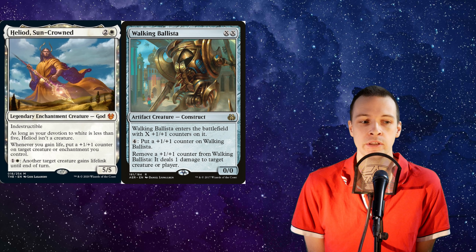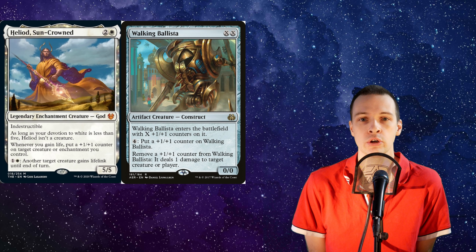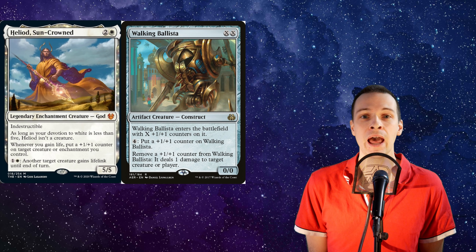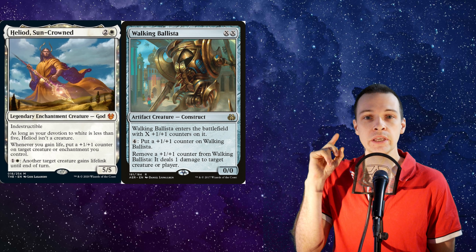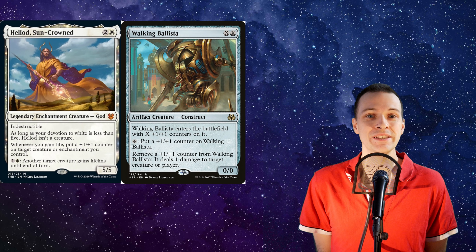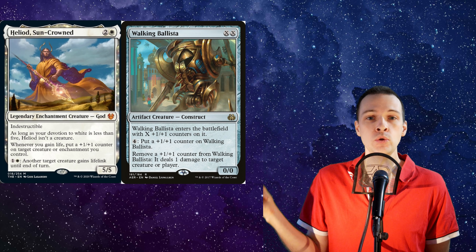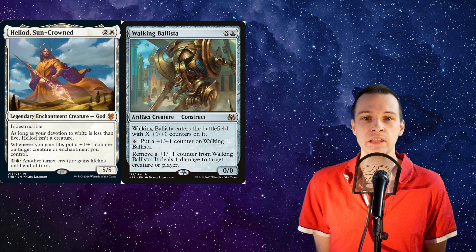The thing with Heliod is that whenever you gain life, you may put a plus one plus one counter on target creature you control. And for two mana, you can give target creature lifelink. So if Walking Ballista has two plus one plus one counters on him, you use Heliod's ability and give the machine lifelink. Then you remove a plus one plus one counter to deal one damage to your opponent's face, trigger Heliod, you gain life, and put a new plus one plus one counter on Walking Ballista.